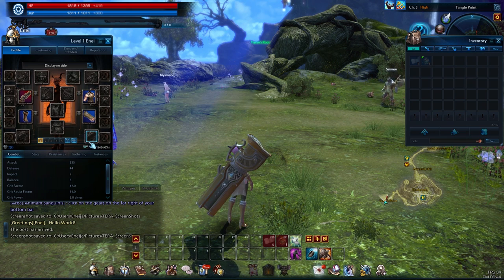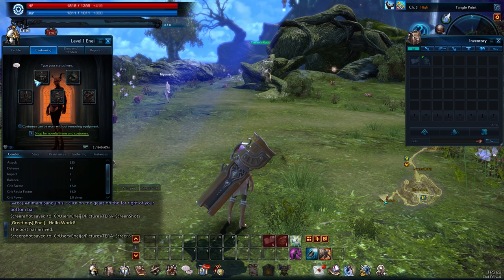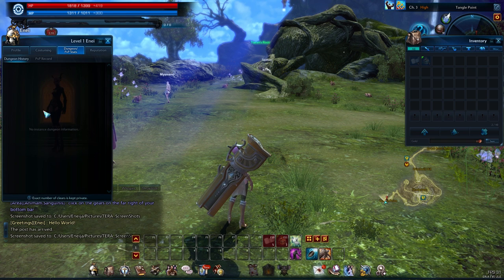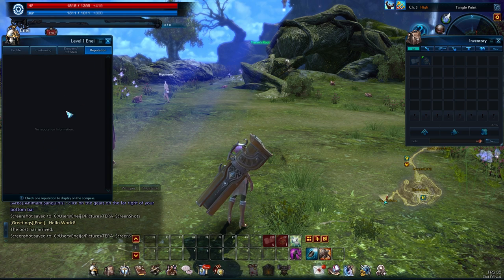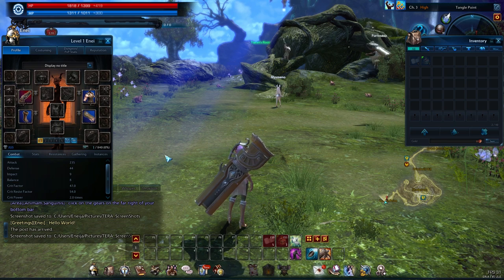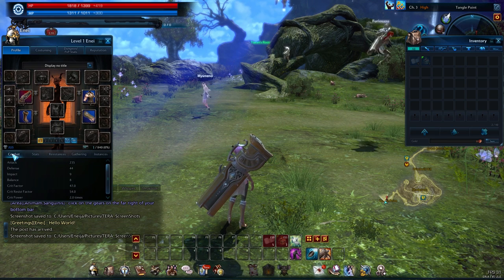Over here in your profile menu, you've got all of your equipment. You can also attach certain items for costumes and stuff, and then PvP and dungeon, and your reputation, which ties in with the quest lines. They also have your stats, resistance, gathering, and instances, which is kind of cool.